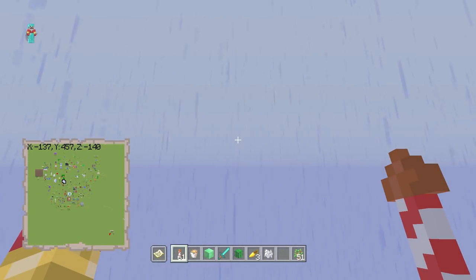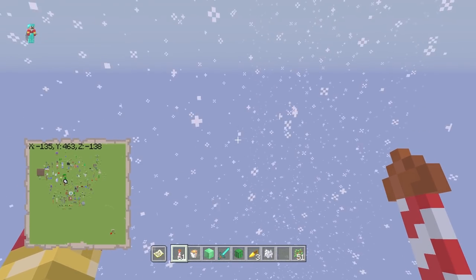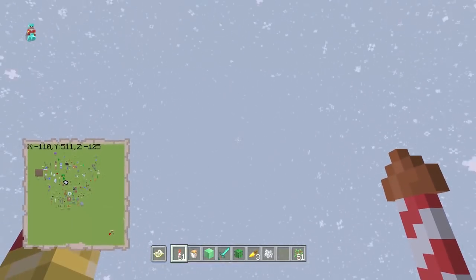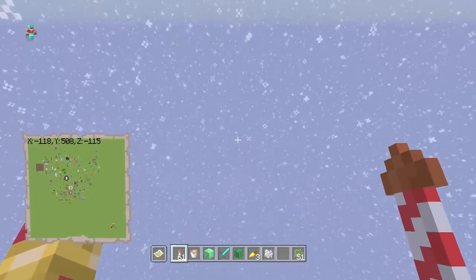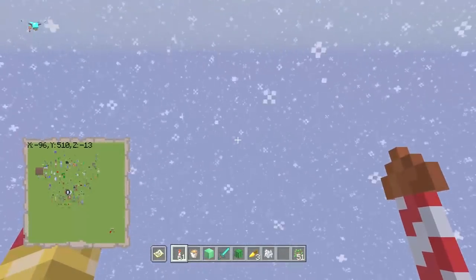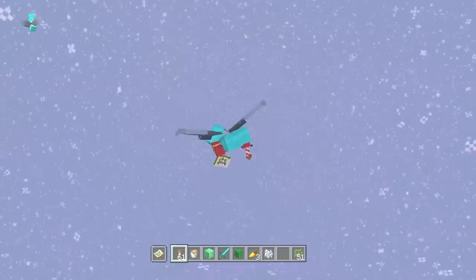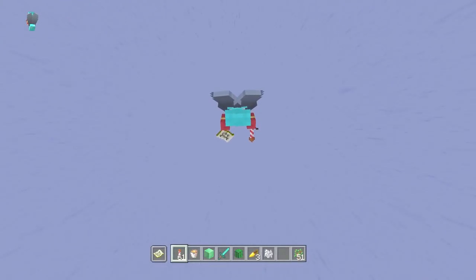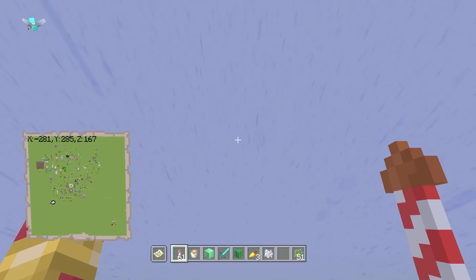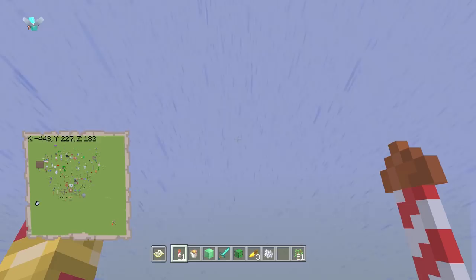Even if you went to the very height limit of 512 before, it wouldn't do it. But now at around 460-462, your rain turns into snow. That means the temperature has been adjusted by about 10% downwards, and every biome got a little bit colder. You'll notice it's snowy if you're up that high while it's raining. The interesting thing is this affects every other temperature of every other biome just a little bit — so you'll find snow in places you didn't find it before. I find that fascinating, and maybe you do too.